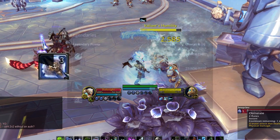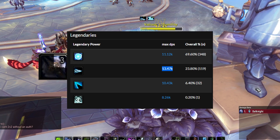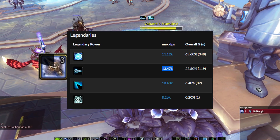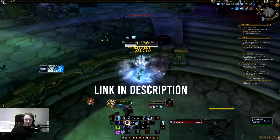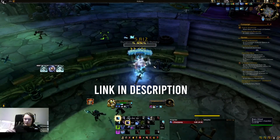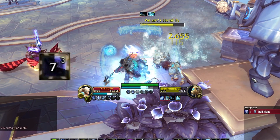I was wondering for a bit why there were so many Kyrian Frost Death Knights all of a sudden doing some of the high-end keys. The Kyrian legendary is required for this build, but thanks to Bicepspumps for making the video showcasing how all of this is done. Check out his original video and his channel — there's a good chance you've seen some of his PvE Frost DK and Holy DK guides before.